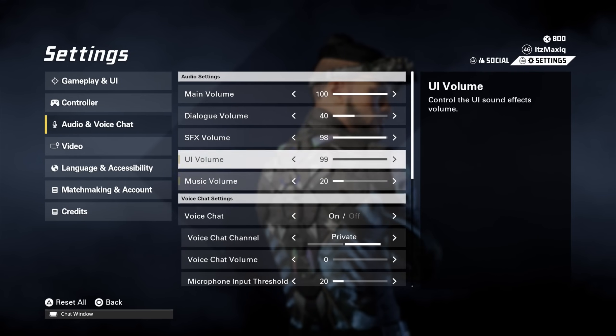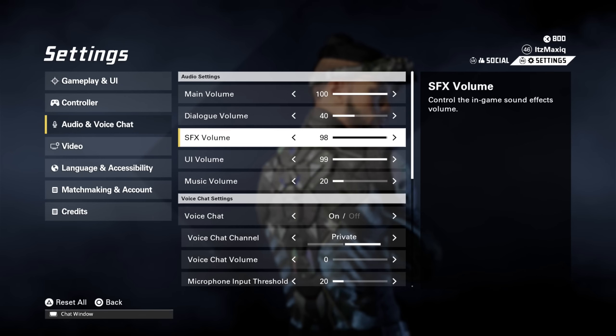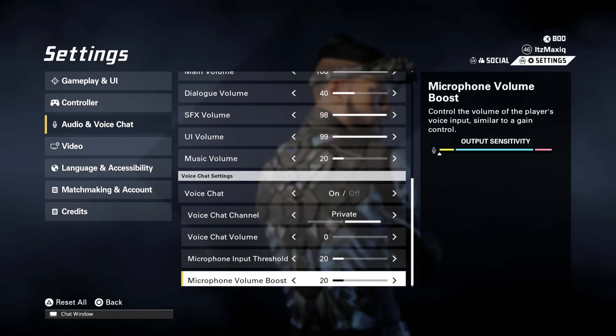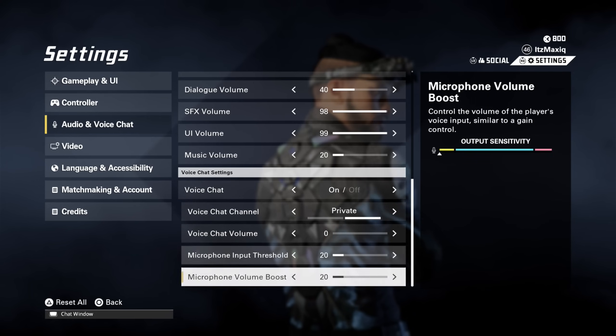Audio is personal preference, but here's what I use: music very low, dialogue volume low because it's not very interesting. The sound effects I keep up because you want to clearly hear the kill sounds. This setup is mostly tuned for solo play, so if you play with friends be sure to tweak these a bit.